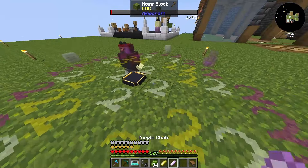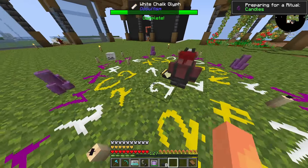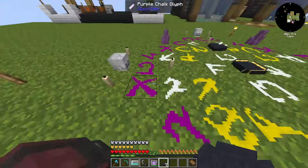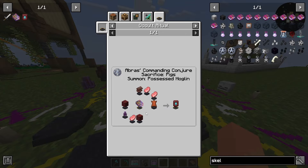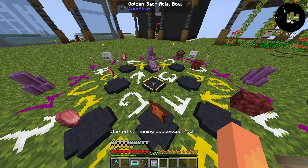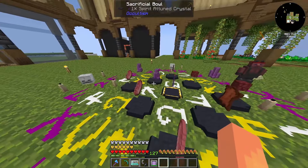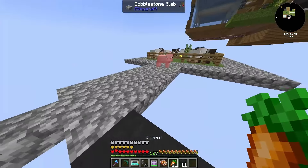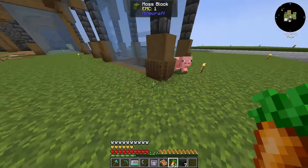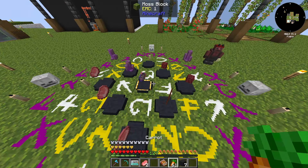Setting up the main ritual with purple chalk, bowls, and all required items in place. The ritual requires sacrificing a pig - leading Mr. Piggy into the ritual area. Killing the pig triggers the summoning - the ritual absorbs all the items. Summoning a possessed Hoglan - want to kill him quickly before he turns into a Zoglan. He dropped armor trim though - not the netherite upgrade template. Need to redo the whole ritual with a new book.